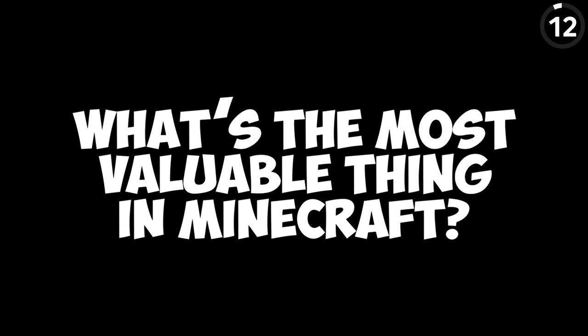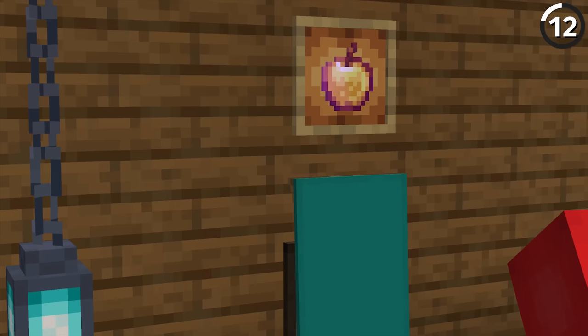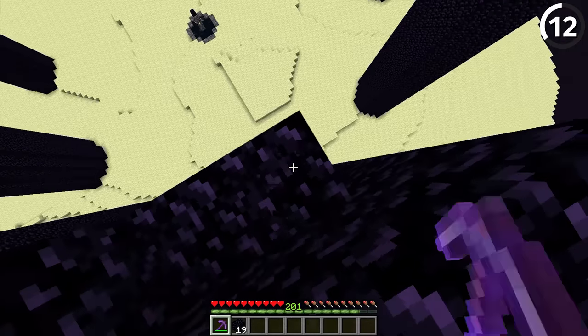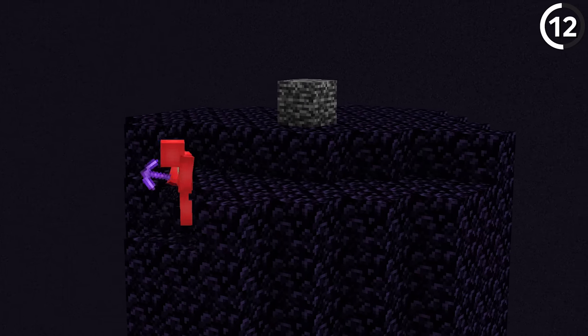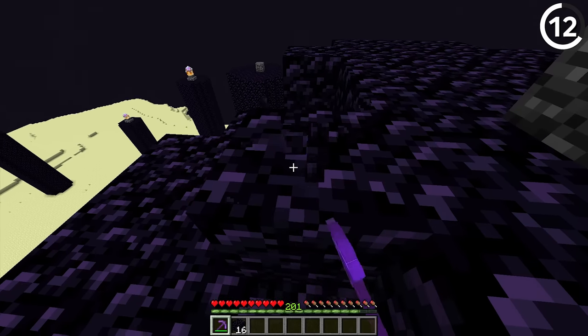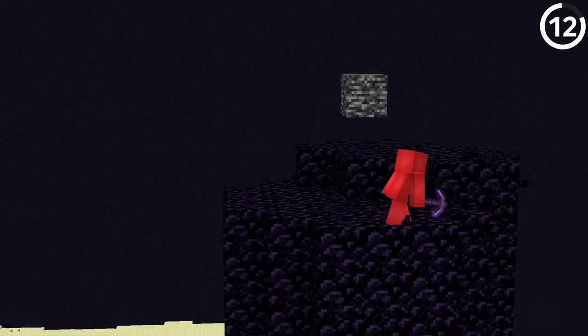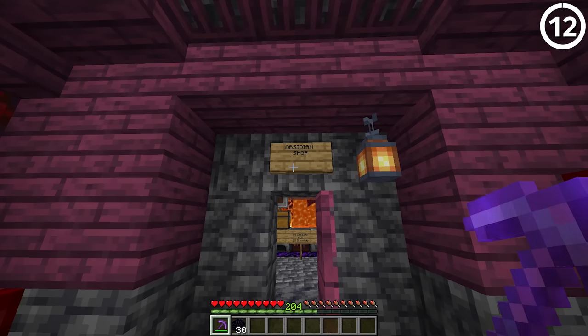What's the most valuable thing in Minecraft? You might think the dragon egg, the elytra, or enchanted golden apples — but the real answer is time. No one on the server wants to waste their time getting all the obsidian they need for their project. It's incredibly dull. Even with a haste 2 beacon and Efficiency 5 pickaxe, it still feels like a traffic jam. But if you're a young upstart, taking the time to mine obsidian from things like the end pillars could be an easy way to get players to pay up big.